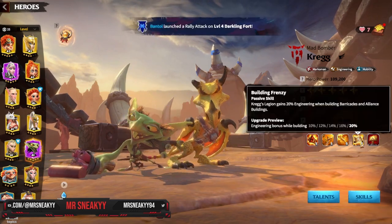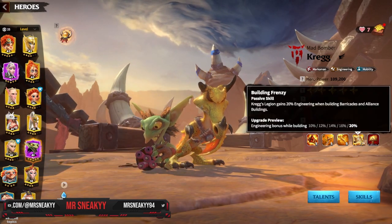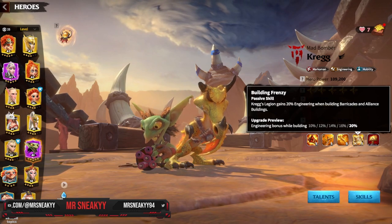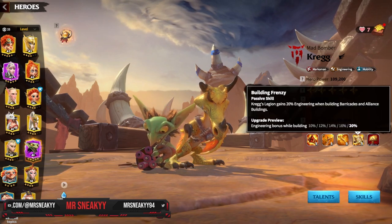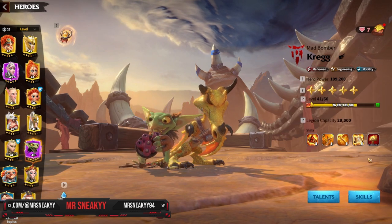His fourth skill is only to do with Engineering. We will use Craig sometimes, if you're not at war, to give him that extra boost in Engineering and building flags — just a nice bit of quality of life that helps the Alliance out. Nothing too crazy when we're talking about it.